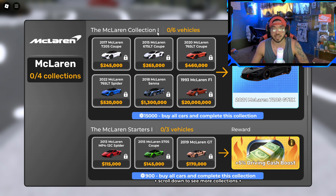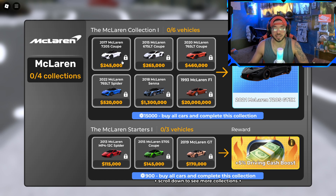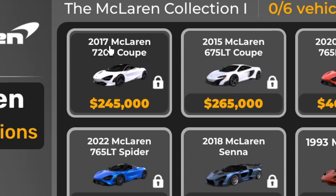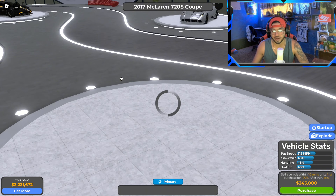We're going to be in the McLaren collection packs, focused on the first pack — McLaren Collection One. There are six vehicles you need to collect to unlock this insane 2021 McLaren shown on screen. Today we're focusing on purchasing the very first one of the collection, which is a 2017 McLaren 720S Coupe.